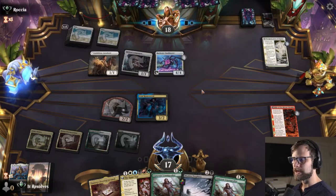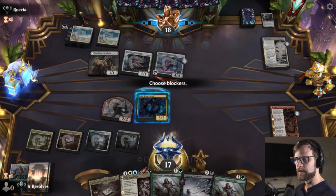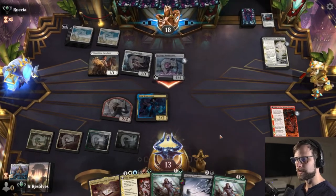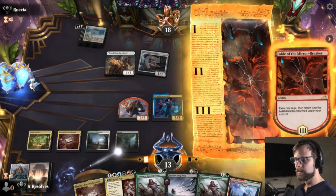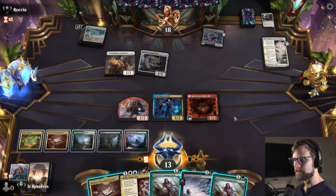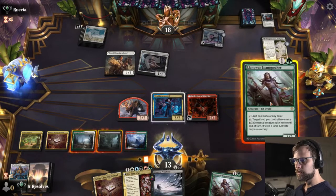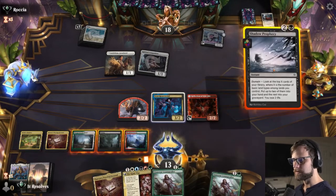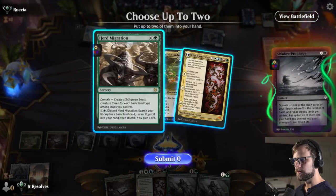They're gonna get an attack in here which is fine. I don't particularly care. We can actually copy this and just kill the token and still get the actual bonus. We've got a lot of great options here. I'm just gonna go ahead and Kami War.